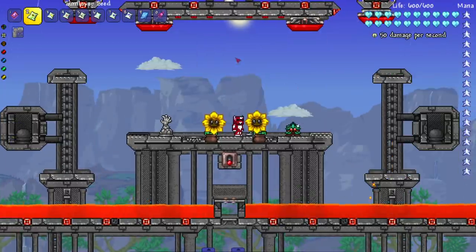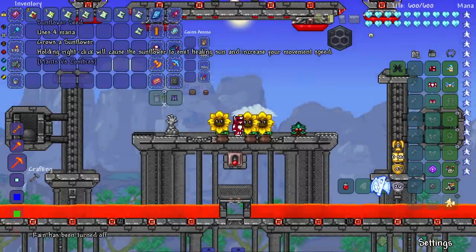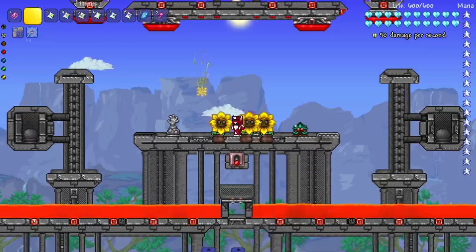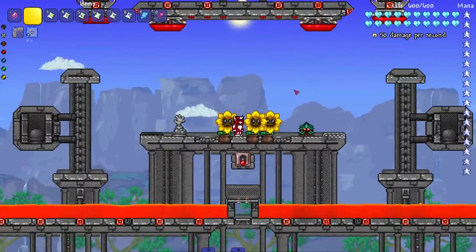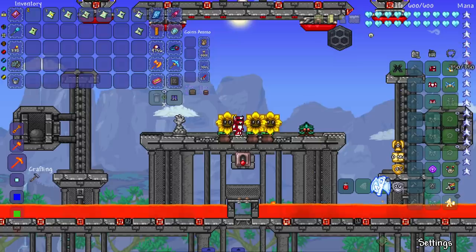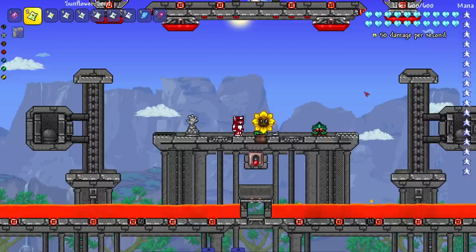Look at this — I summon in the plant and I can summon in multiple because I have multiple minion slots. Do they just go through the floor? Holding right click — boom, you see the happy effect, beautiful. Oh look, there's sun we can collect! That's amazing. So just like the game, we collect sun and use it to summon in more plants. I think the sun just counts towards your mana. The sprites look amazing, I love it so far.